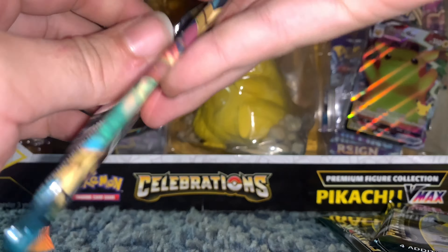Non-holo greetings — see what happens with these Celebrations packs. Hopefully we got a hot tin here. We need a golden Mew. I almost forgot that was a possibility, but that is what we need.